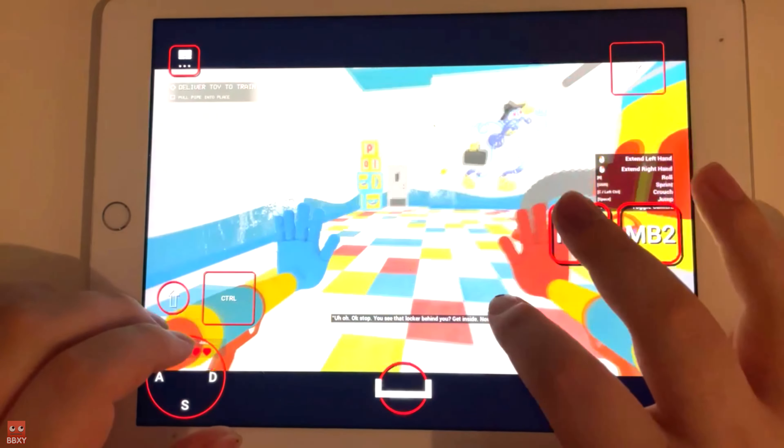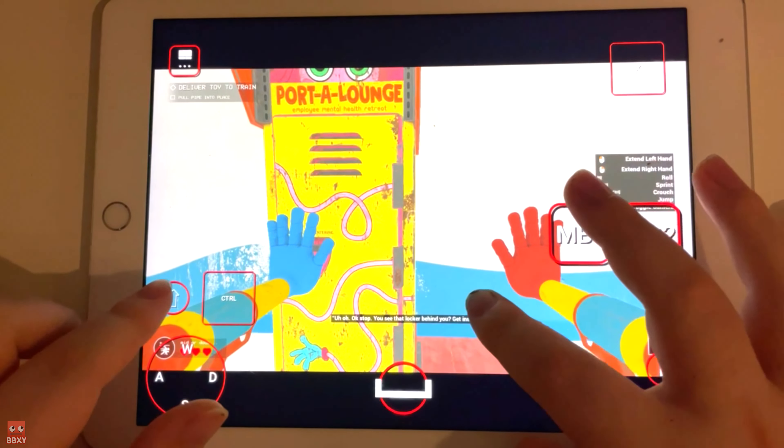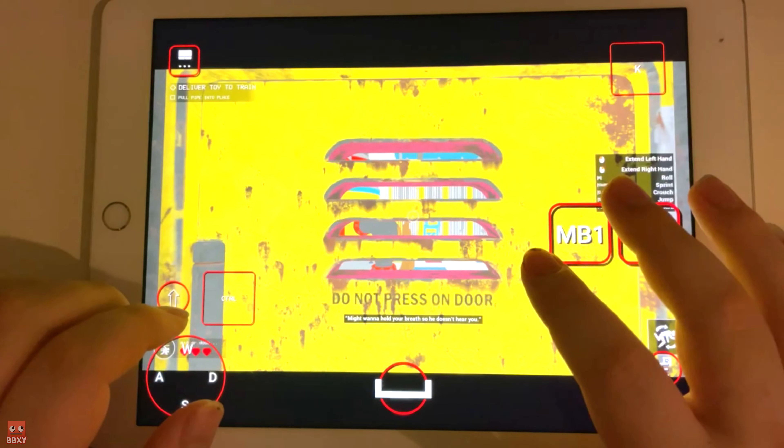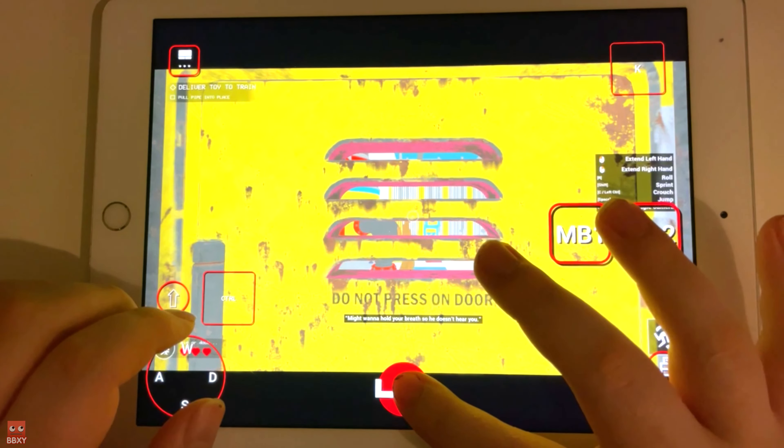Uh-oh. Okay, stop. You see that locker behind you? Get inside. Now. Might wanna hold your breath so he doesn't hear you. Coast is clear. Get out of the box.